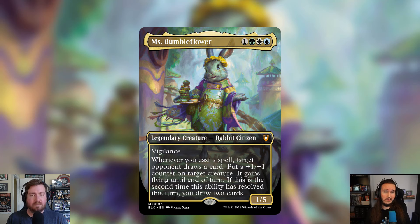This deck is group hug, so we're going to lean into that. Miss Bumble Flower is one, a green, a white, and a blue for a 1/5 Rabbit Citizen with vigilance. Whenever you cast a spell, target opponent draws a card and you put a +1/+1 counter on target creature — it gains flying until end of turn. If this is the second time this ability resolved this turn, you draw two cards.